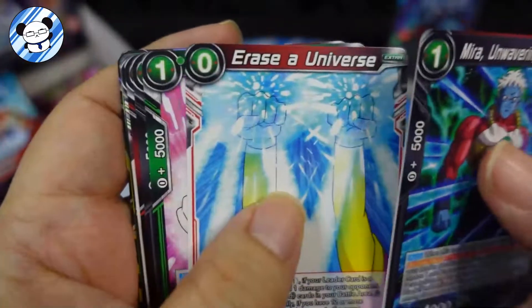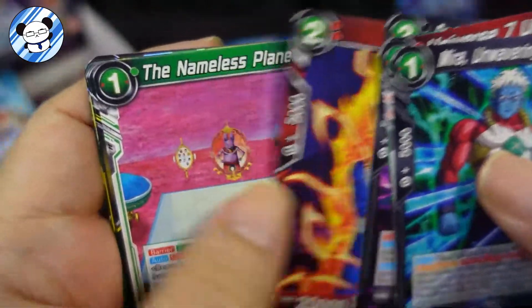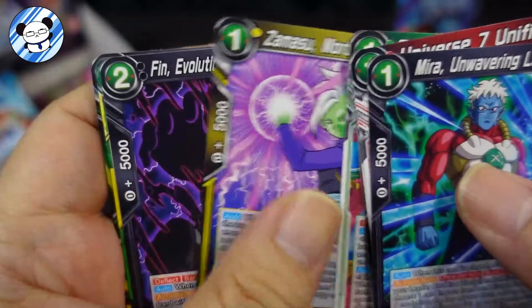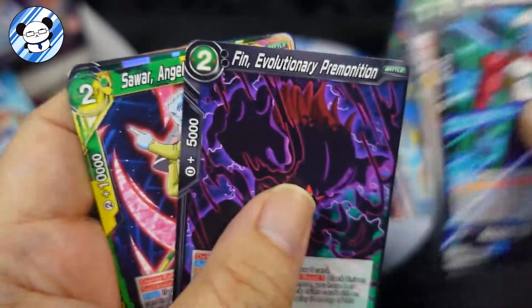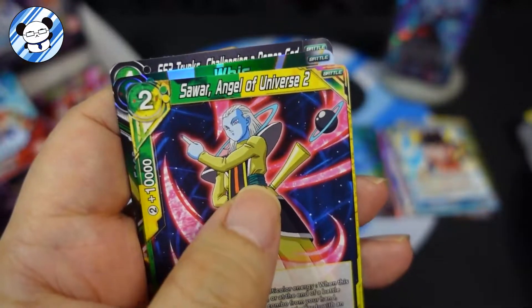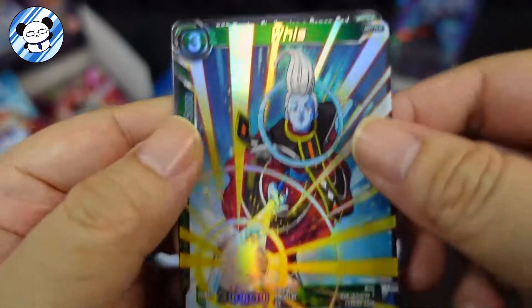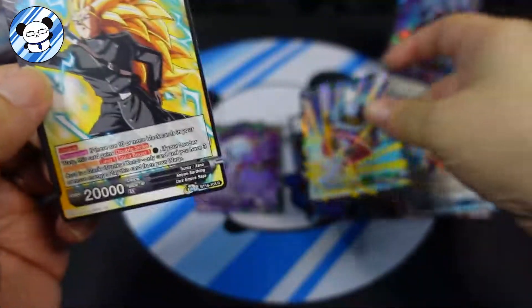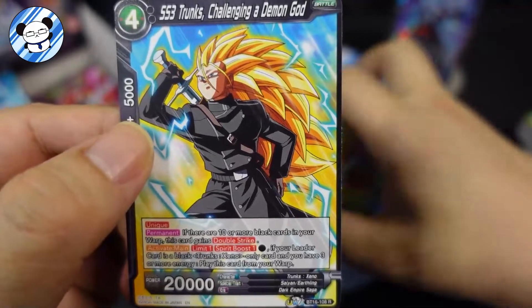Mirror, Universe 7, Erase, Monaka, Demigra, Vegeta, Nameless Planet, Zamasu - okay that's the fin. That's the foil, and Wish right there. And for the rare - SS3 Trance.